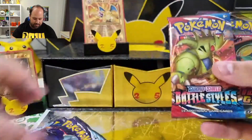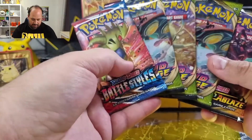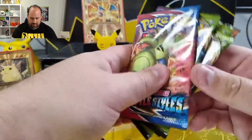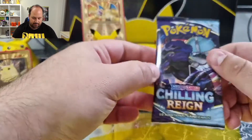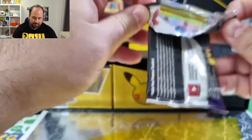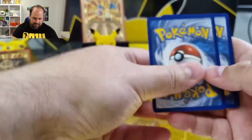This time we have three Chilling Reign, Battle Styles — which we have already completed — Darkness Ablaze, and three boosters of Vivid Voltage which we have also completed. So I will not open those five boosters. Darkness Ablaze we miss only three cards, so it will be difficult to find them here. The probability is not in our favor, so we start by opening Chilling Reign.